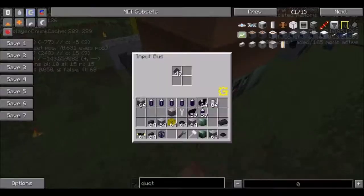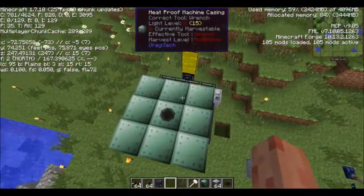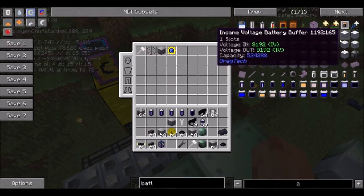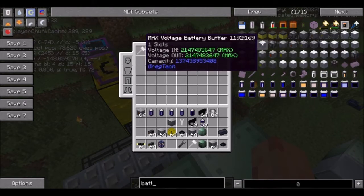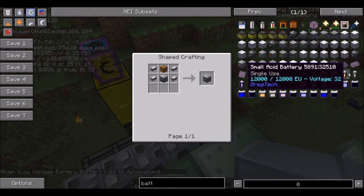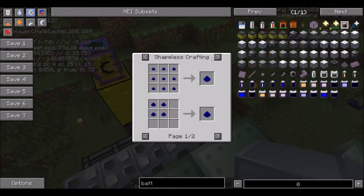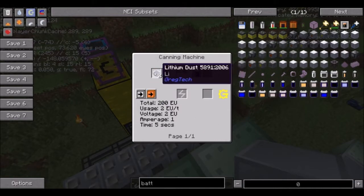This isn't working anymore - maybe I do need that battery box. I need to make a battery box, which means I need batteries. There are insane voltage IV, ludicrous LUV, ZPM, max options. Low voltage battery buffer - that's not expensive. They need batteries: acid batteries, mercury batteries, cadmium, lithium, sodium dust, glauconite. I think I can get sodium or maybe lithium. There is actually lithium from lepidolite - that's good.